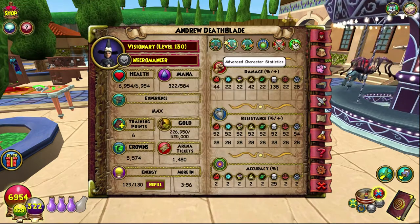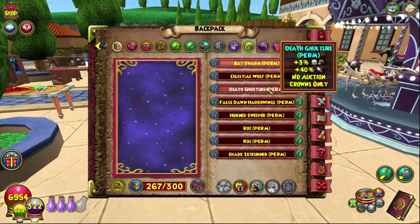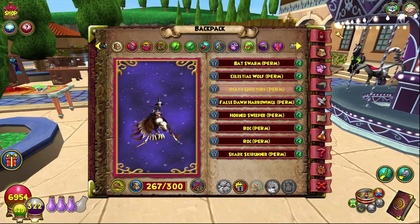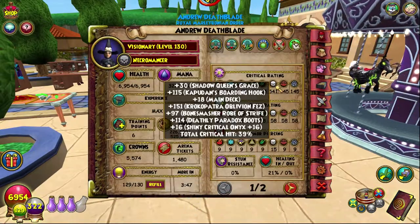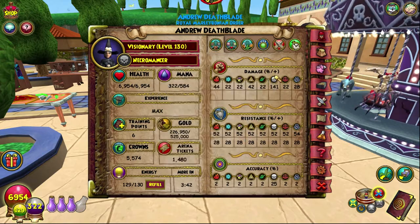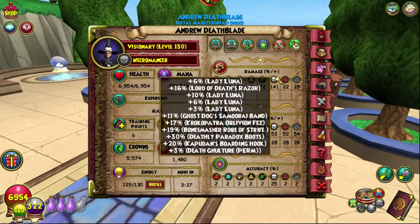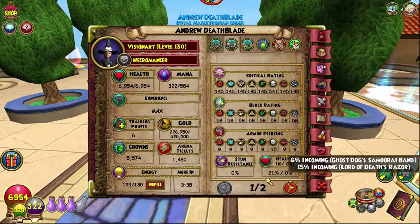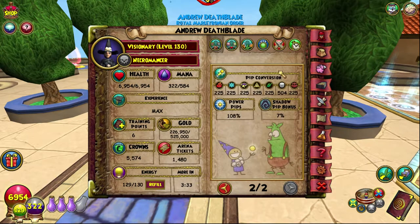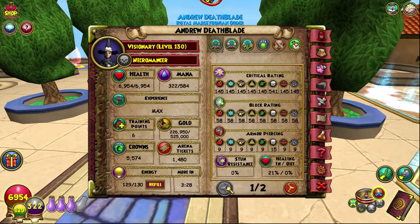With the new wand equipped, the crit flies up to 39%. And obviously if I were to also equip the death culture, I'd still be at 39% crit and rock up to 141% damage, which is actually kind of ridiculous for a death wizard — considering you get that with the same amount of pierce and just slightly less pip conversion, still at 33%. Same power pip, same everything, 15% pierce. I think that's quite incredible.